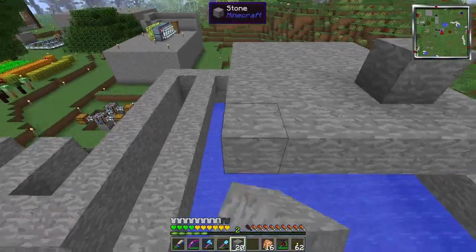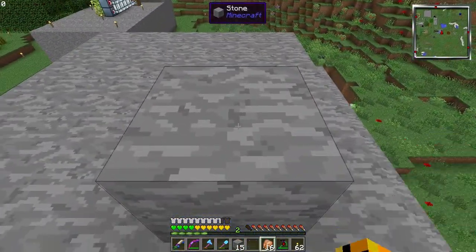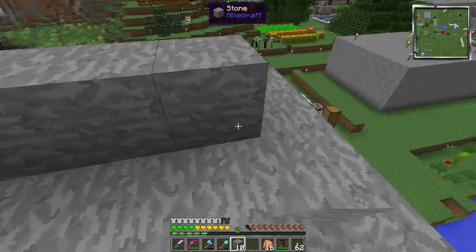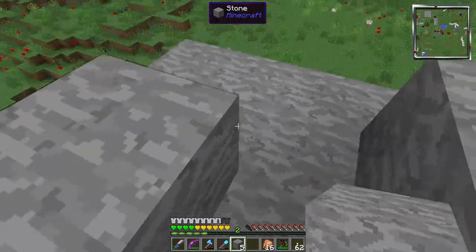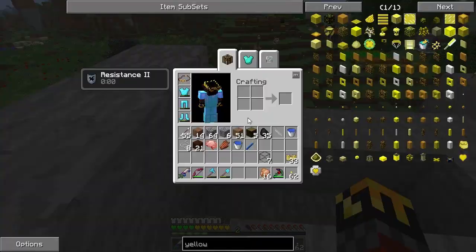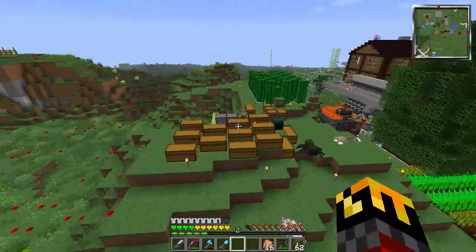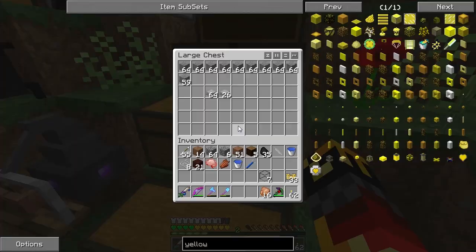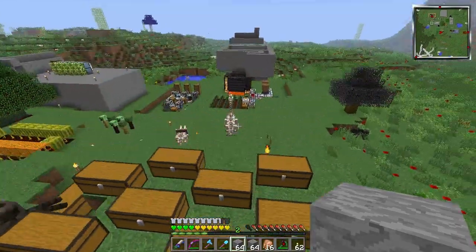Inside of that we will build a wall the whole way around. I am out of smooth stone. The first time I built this I used cobblestone and it looked ugly as sin — that's what happens when you build with cobblestone, it doesn't look good in general.